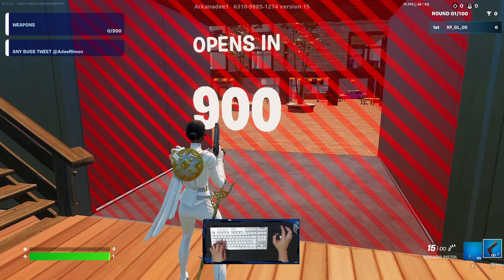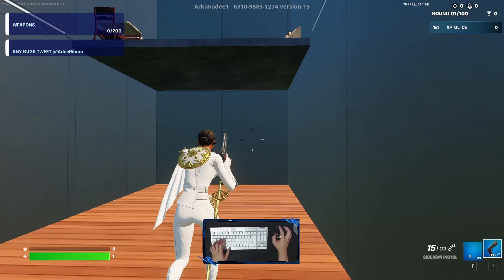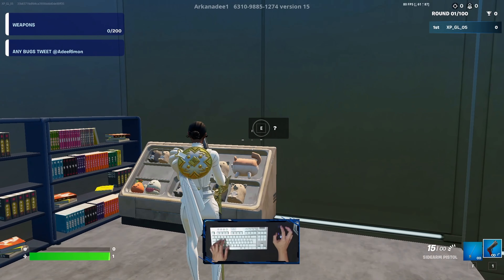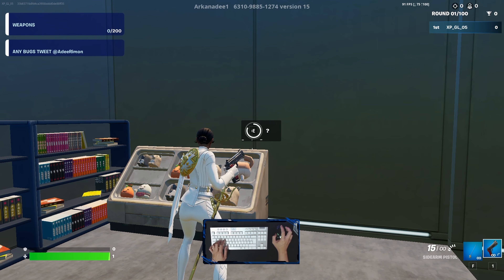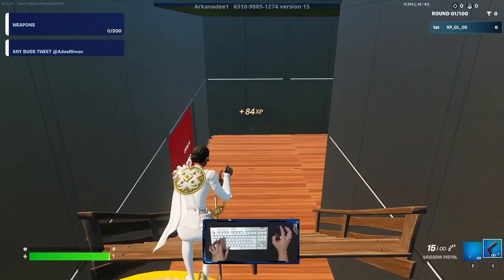Once started, you can go here to the left side. There are two sides — left and right. Looking to the right side, you'll be able to see a question mark. Activate it and the XP will start.